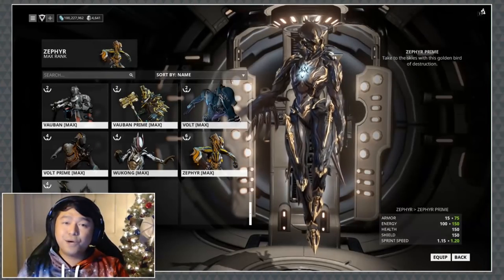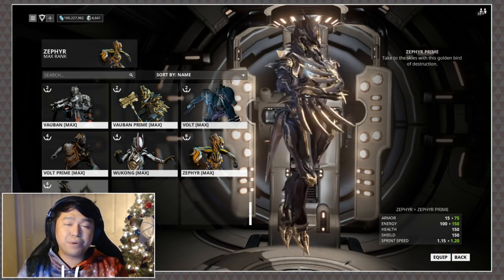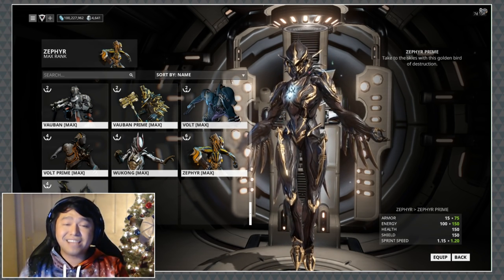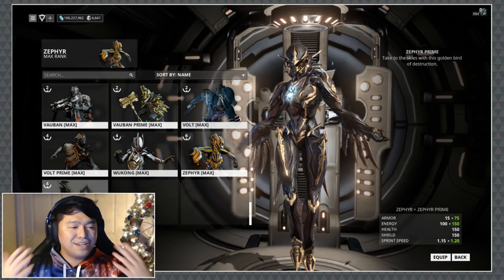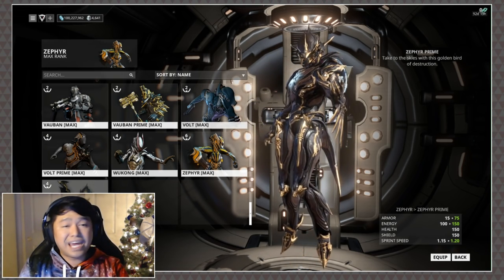Before we jump into the builds, I figured I would give you a quick stat comparison between Zephyr and Zephyr Prime. In addition to the bonus polarities she's received, she's also got a boost to her armor, a nice increase to her base energy — which is fantastic for tighter builds as it can free up a slot — and she's also got a movement speed increase, which is fantastic because turbulence doesn't take care of melee enemies, but movement speed definitely does.